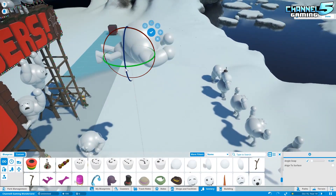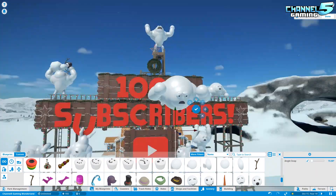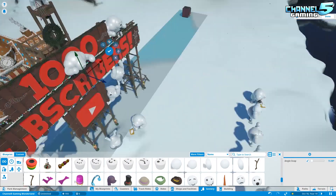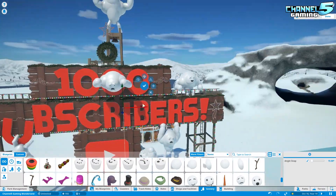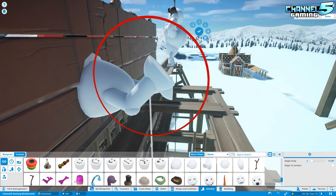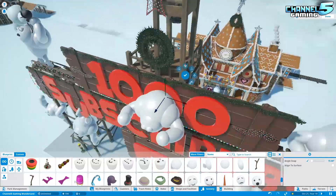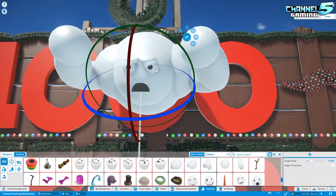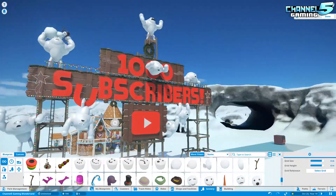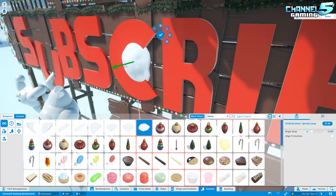I wanted to stuff a Yeti through the zero of the 1,000 subscriber sign. In order to do that, I had him looking forward in a Superman pose and just stuffed him in there like he's breaking through. The wood's not shattered or anything, it's not perfect, but I thought it looked fine. It looks hilarious — his butt's sticking out the back and he's happy, just having a blast.